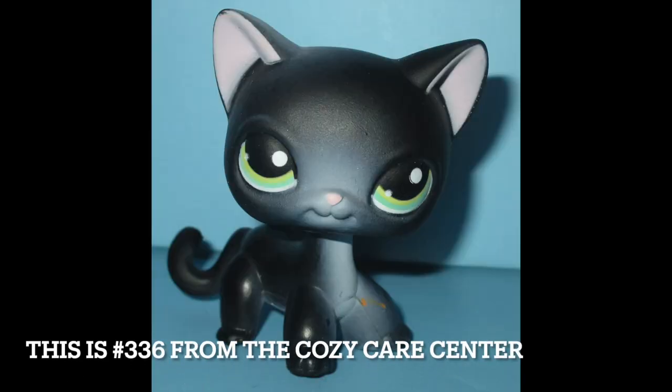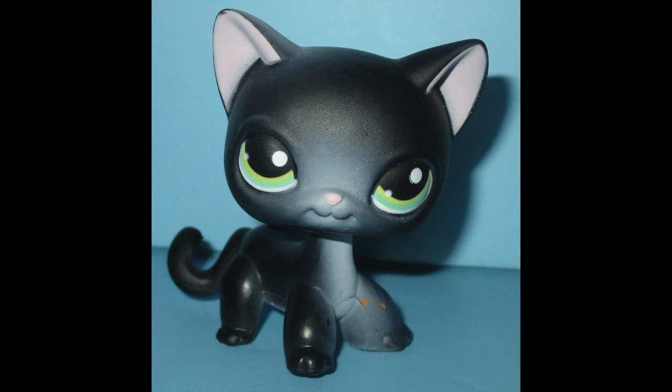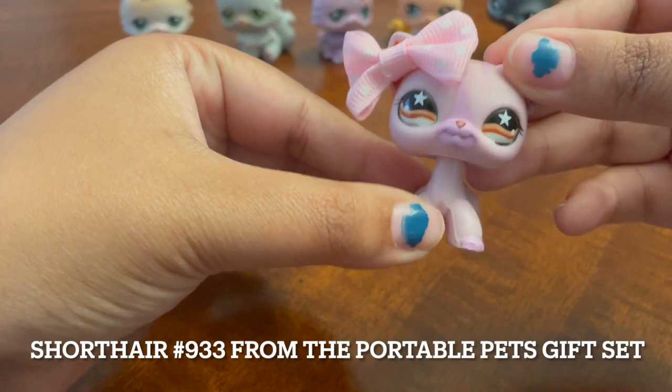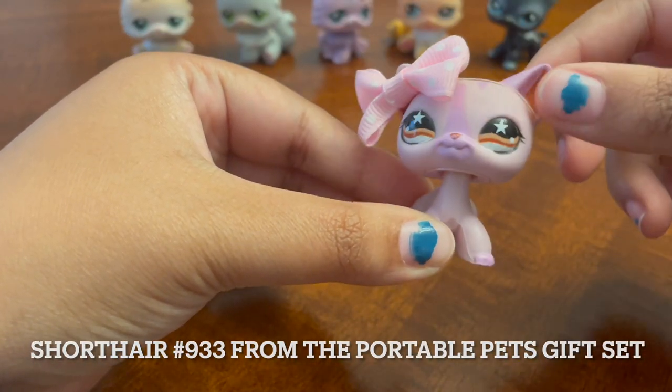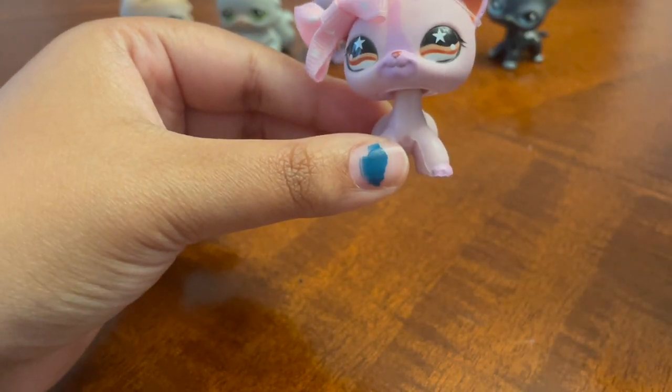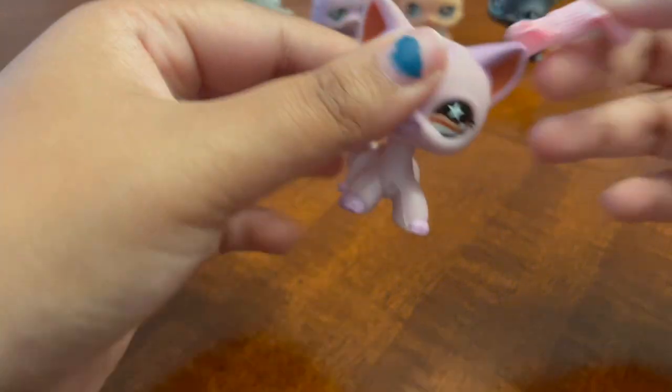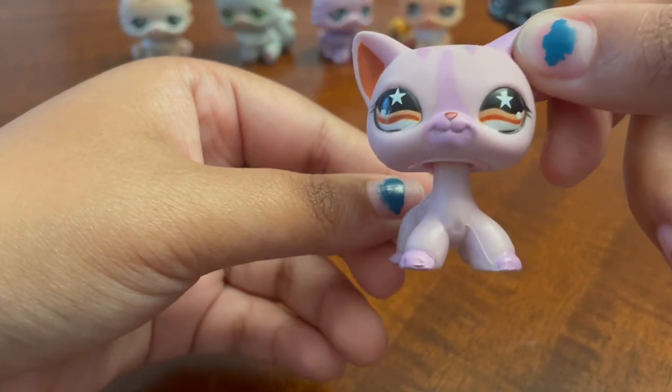Hey guys, Editing Starz here. I just realized that cat has a twin, and it looks like this. The only difference is where the white spots are and the eye color. I thought that was really interesting. Next is this one — it came in a set with a Dachshund that I do have. She did not come with the bow; I just decided to put that on her.